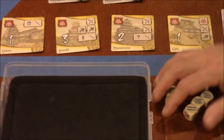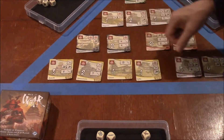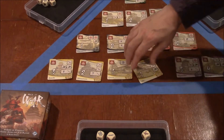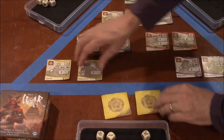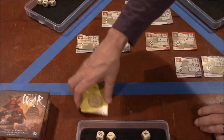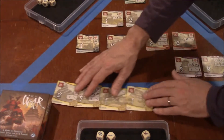If you don't claim the castle, it stays in the middle and other players can attempt to claim it on their next turn. Each castle is worth a different amount of points, but if you collect every castle of the same color you can lock them in — no one can steal them. For example, there are 4 yellows, and claiming all 4 is worth 10 points, whereas individually they're only worth 7 total.